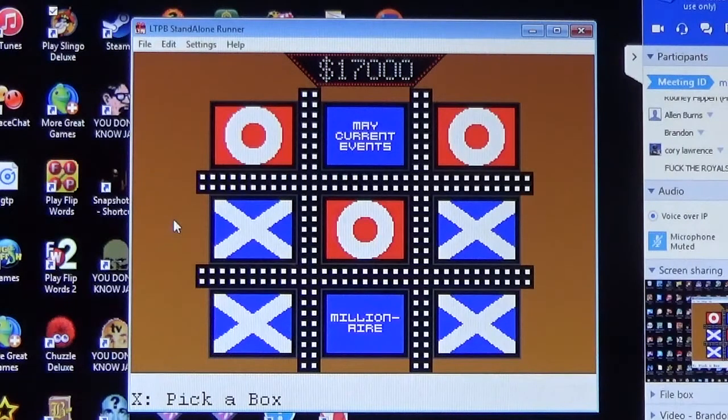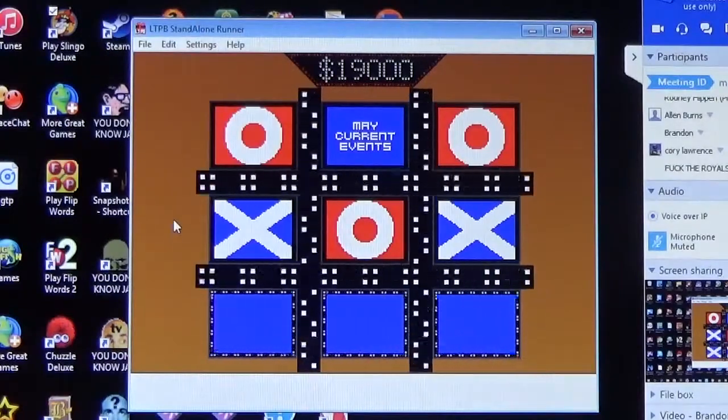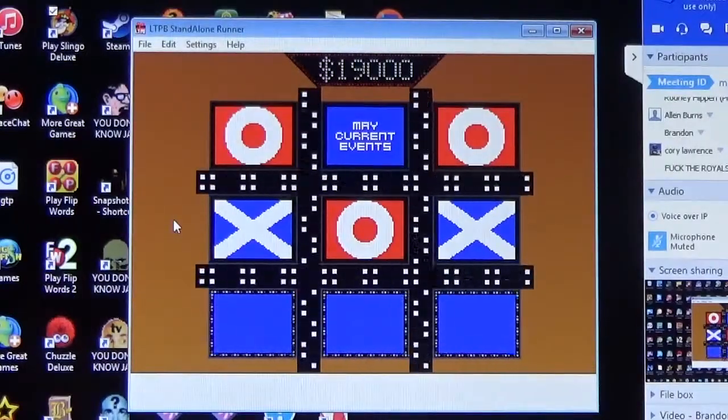Corey goes Millionaire for the win — his ninth win would bring him to seven hundred thousand six hundred and nine dollars. Question: in what year was the famous Chicago Fire — 1900, 1888, 1871, or 1794? Corey answers 1871 — correct! Tic-Tac-Dough! That brings his winnings to seven hundred thousand six hundred and nine dollars.